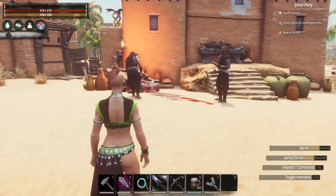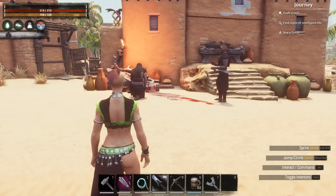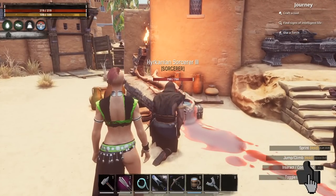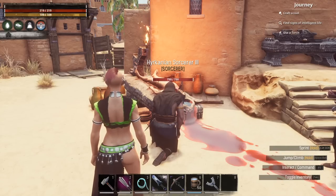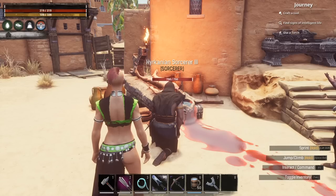Jumping right into this, you are going to find sorcerers around the map on the Exiled Lands. They are all the way down at the New River and all the way north as well. As you come across these sorcerers and you kill them, they have the potential of dropping a map. That map is going to lead you to the cave that I'll show you at the end of the video. They are not guaranteed to drop a map, so you may have to kill multiple sorcerers before you find it.